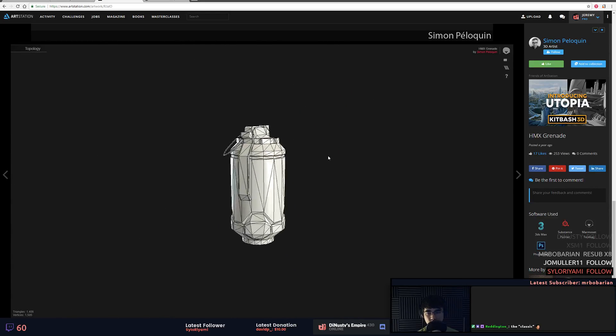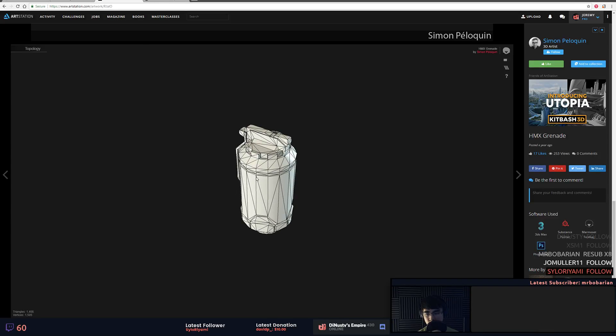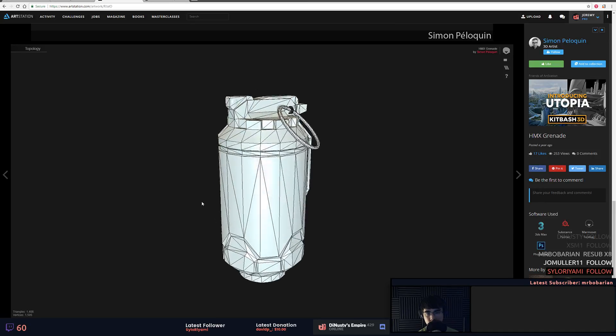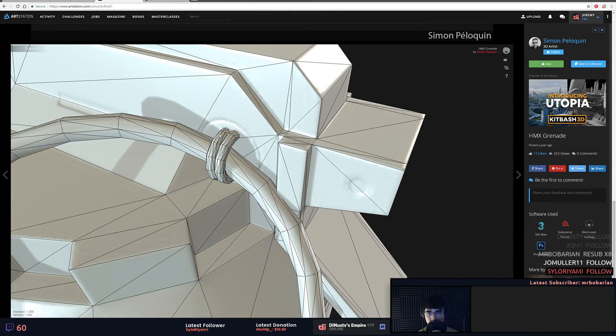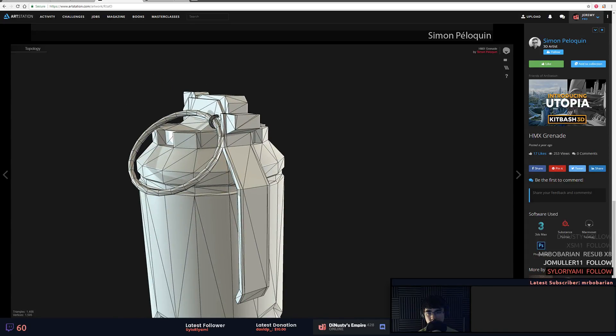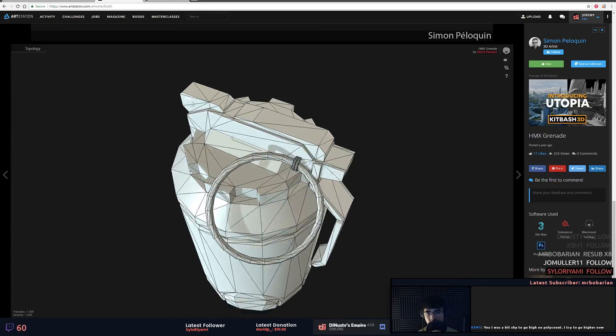Triangles — this is 1400. I think you could double that for something like this, like especially when you're paying for that type of detail. You're wanting that to look rounded, so there's no reason why this much larger piece shouldn't look as rounded.